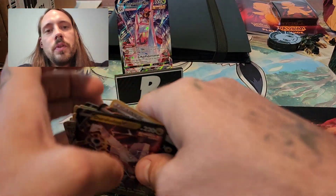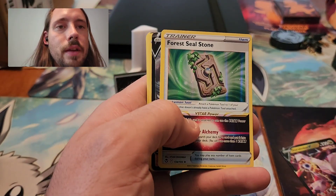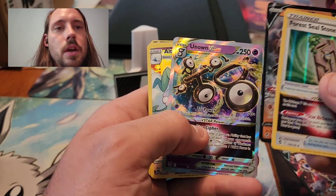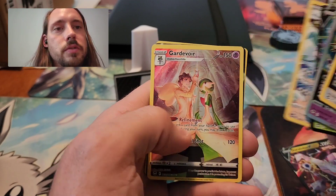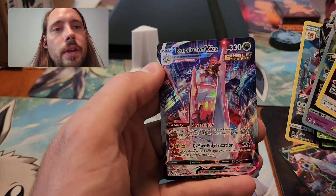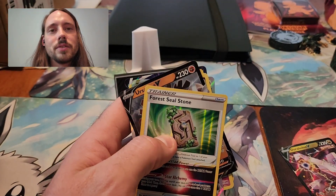Let's go through the pulls real quick: Duraludon V and Dragazolt V from Evolving Skies, and then everything else from Silver Tempest — Forest Seal Stone, Ursaluna V, Unknown V-Star, Altaria Trainer Gallery, Superior V, Alolan Vulpix V-Star, Altaria Trainer Gallery again, Gardevoir Trainer Gallery, Superior V again, Brakeson Trainer Gallery, and Duraludon V-Max from the Trainer Gallery. Thank you very much for watching and please consider subscribing.